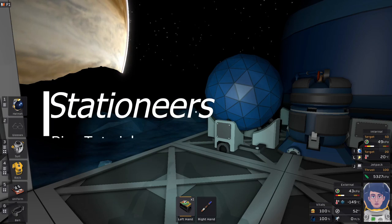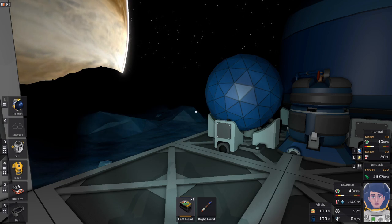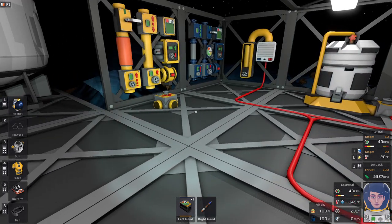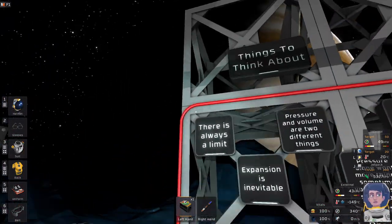Hello everybody, welcome back. This is Morgan Price and today we are back in Stationeers. Sorry for being missing the last couple of weeks — I had a sore throat and it took me a while to recover from it. So I'm back here to restart these tutorials. This tutorial is about pipes and canisters and tanks, so let's get into the things to think about.